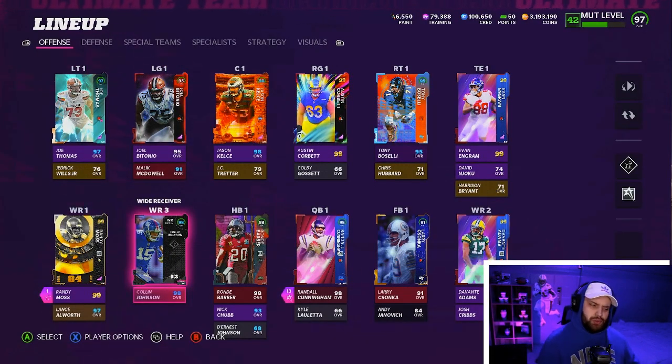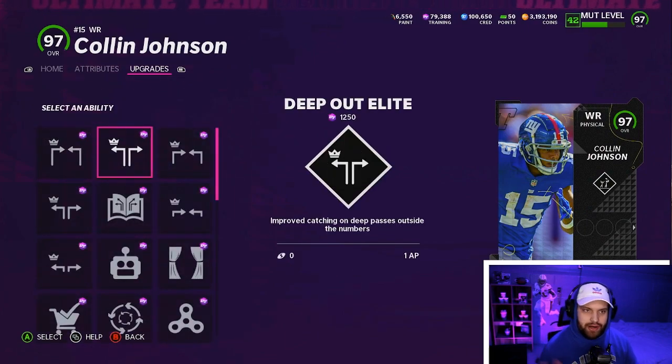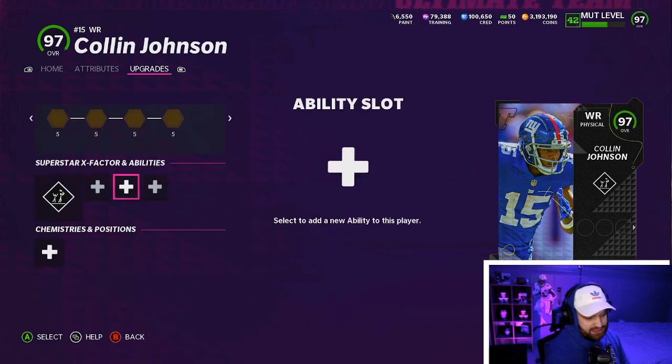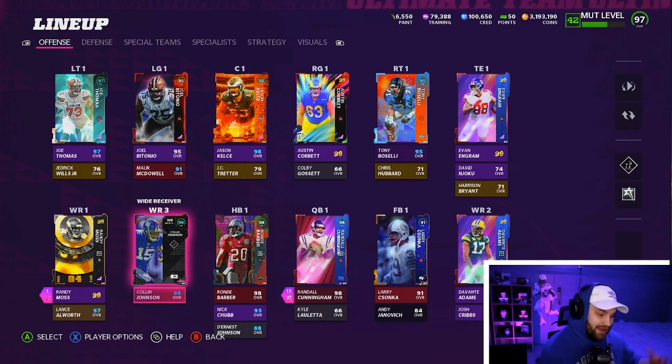Our wide receivers are absolutely loaded. We are using Randy Moss, Colin Johnson, and Devante Adams. I did say one guy I thought was a little bit interchangeable — a lot of people would replace Colin Johnson with Cooper Cup as a top three receiver. I personally like my height. His card says physical, but he gets every ability bucket for cheap: the deep out bucket, the slot bucket where you get two AP slot-o-matic, and the route runner bucket where you get two AP route tech. And you got Randy Moss, who is Randy Moss, and Devante Adams, who gets every team cam and is also a route runner. This team is absolutely nuts. Let's get in some games.